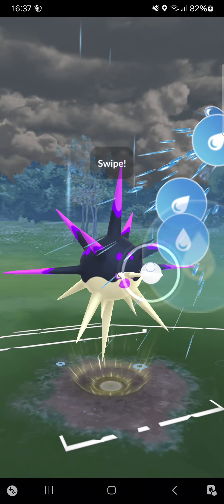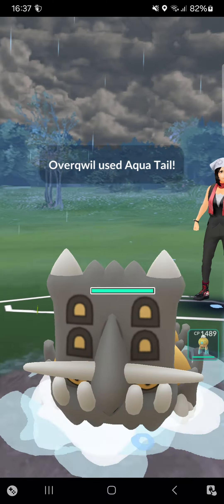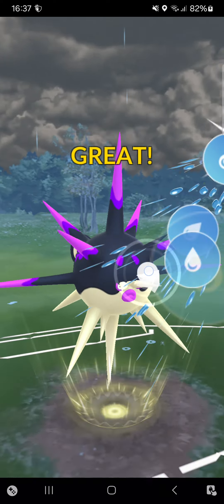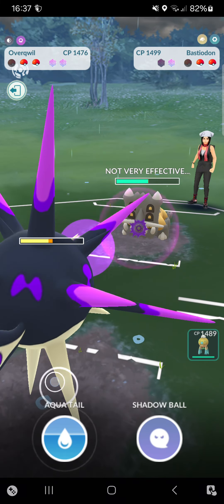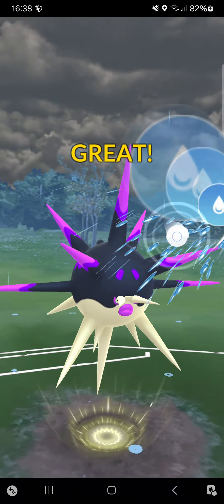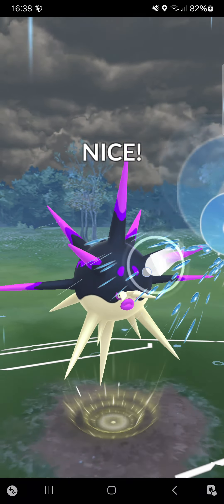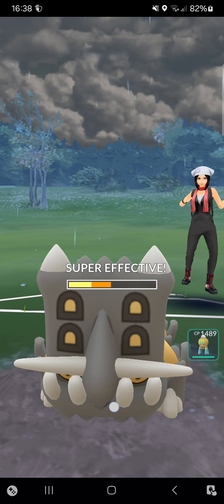She goes into Bastiodon — I have Aqua Tail so it could be okay. Aqua Tail does an okay amount of damage. I still have Driftblim for the Chrysalia, so that's not really a problem. Going for another Aqua Tail. Because Overquill has Poison Sting, this thing is just so spammy with Aqua Tail, like a Trapinch.